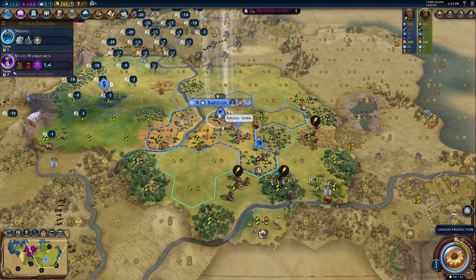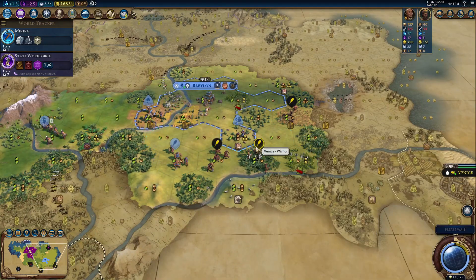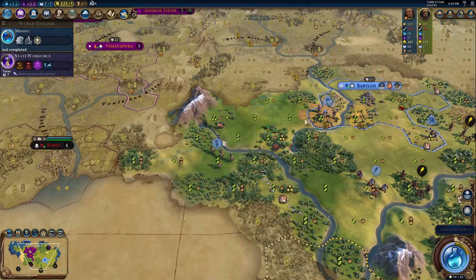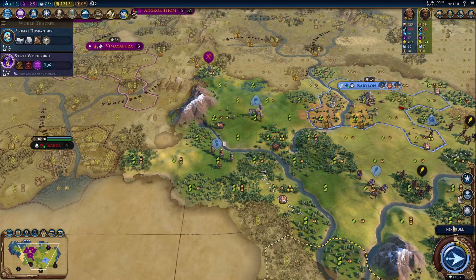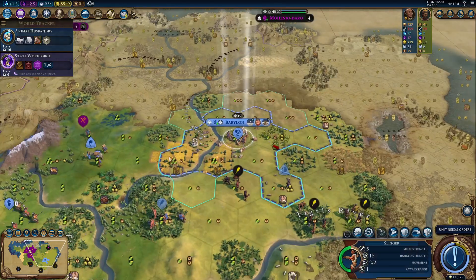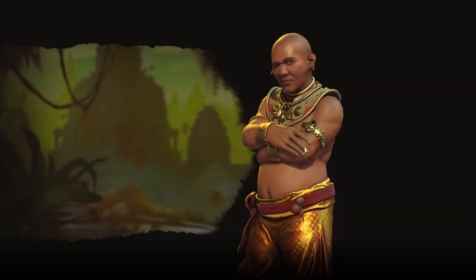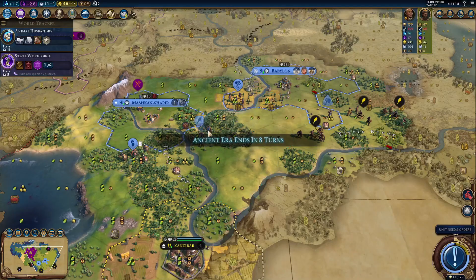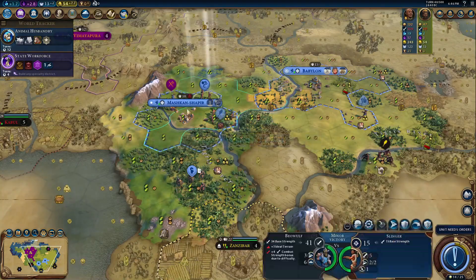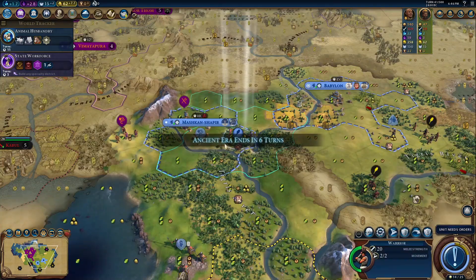Hammurabi also gets crazy bonuses — Ninu Illu Serum. Whenever you build a specialty district for the first time, you get the first building in its chain for free. This, in my opinion, is the strongest bonus in the whole civ's kit. It's often forgotten due to Babylon's insane tech bonus. You get over 1500 production worth of buildings for free: strong buildings, and you get them immediately. A free library for scientist points, a free amphitheater for writing points, a free barracks, a free harbor, a free market, a free workshop — giving you all of these great people points before anyone else.